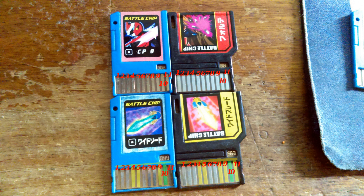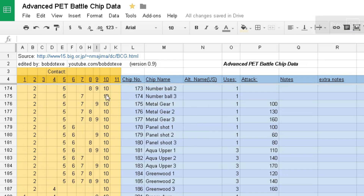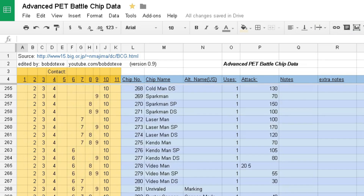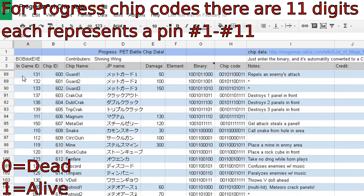Next you'll need to figure out the programming of the chip you want to turn it into. In this example, I'm turning a wide sword into delta ray edge and turning a wide blade into a base chip. I found a list online in Japanese that has the battle chip codes for many of the Advanced PET chips. I translated it and re-uploaded it to my Google Drive so you can just look at this list to figure out what your codes are. I also made a list from scratch for the Progress PET, so you can look at that too if you're trying to make Progress chips.